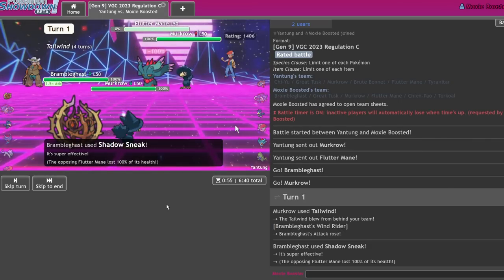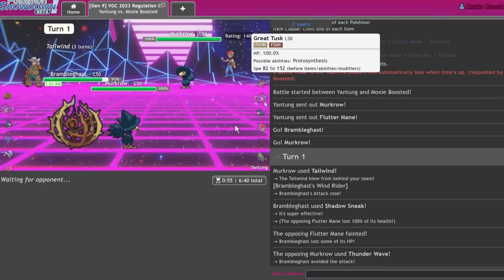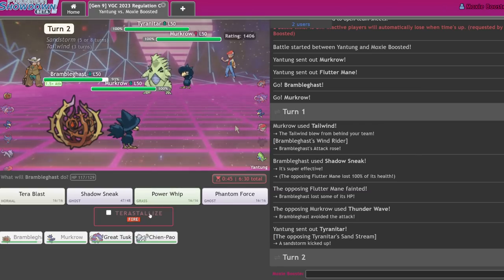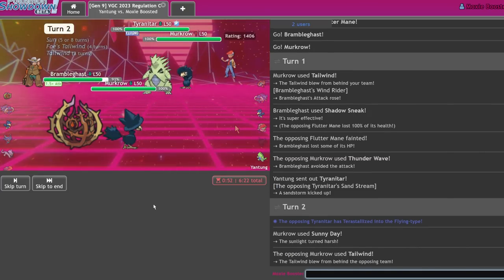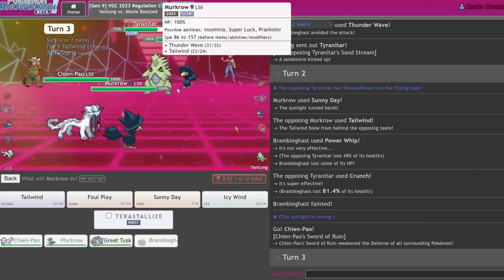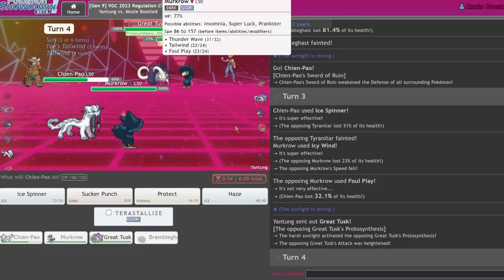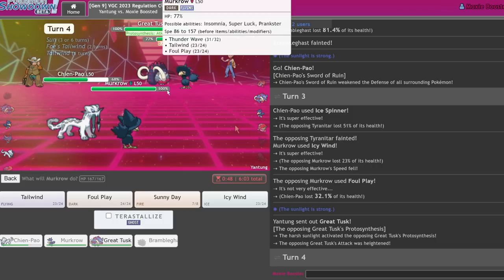They handed over their Flutter Mane. They're going to Foul Play me — am I going to lose my Bramble? Thunder Wave and a miss — that's huge! There's Tyranitar. I'm incentivized to go Sunny Day and Power Whip. Still has a huge amount of HP — gonna get Rock Slided. Chien-Pao comes out — I go Ice Spinner because I'm immune to Thunder Wave and I can just Icy Wind. Tusk in the back — go for Protect. Icy Wind is my play.